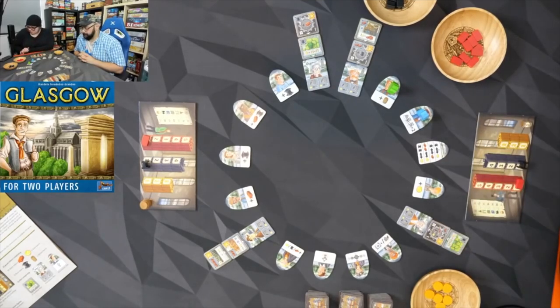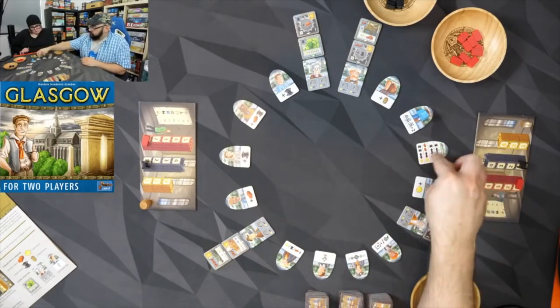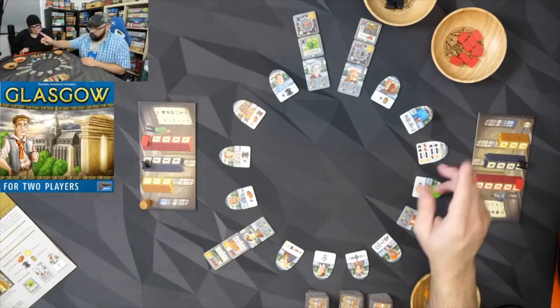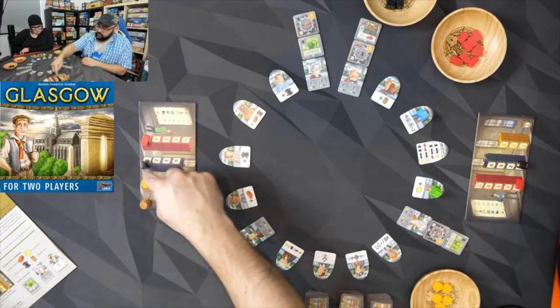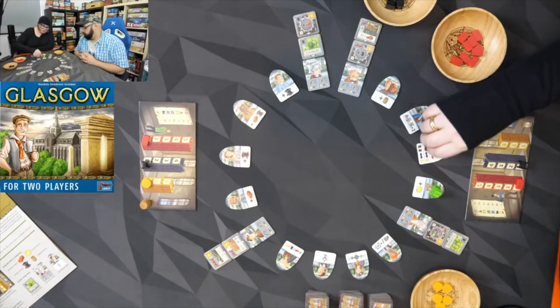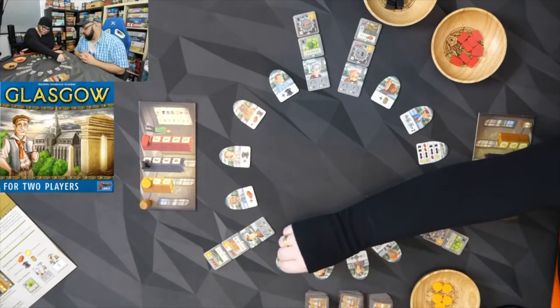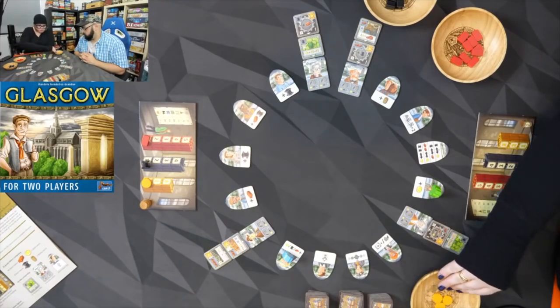I'm going to skip the trade tile and go to this one which gets me gold — I'll grab one gold and put it right there. Those tokens show the limits on how much you can hold. Then I'll go all the way over here, where I get one of anything twice, so I'm taking two gold.